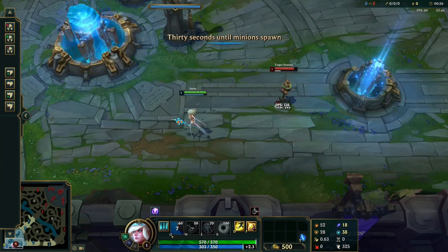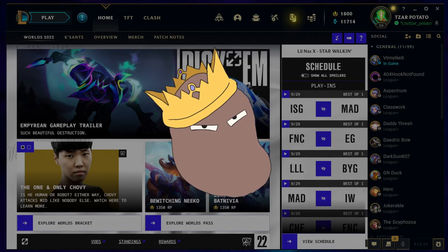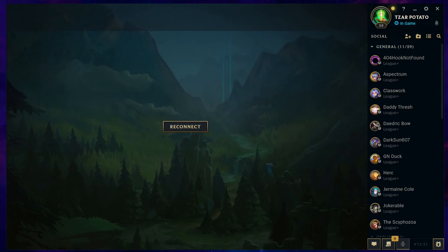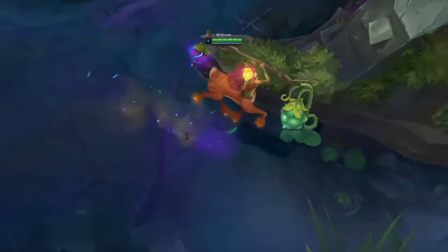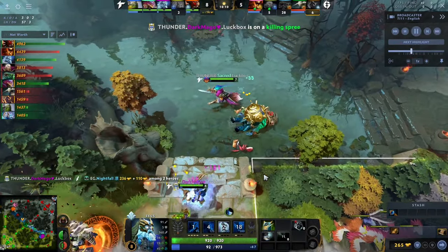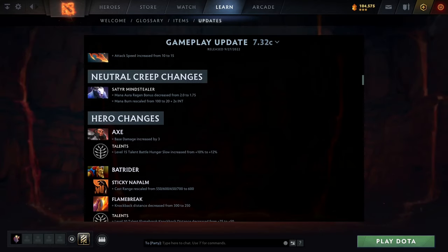Now let's queue for a game. Why does the game client have to be inaccessible any time the game is running? You open the practice tool — client is dead. You hop in to watch a game — client dies. You sneeze — client has expired. Meanwhile, in Dota's client, you want to watch a game? You can just read up on the balance changes at the same time and then queue up. No problem.